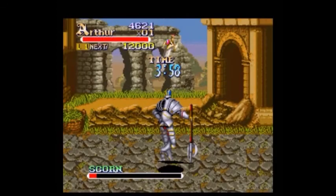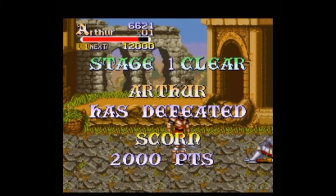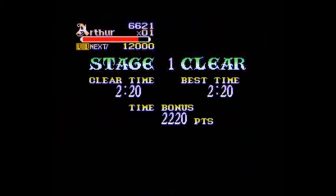You can actually change characters at this point, but I'm just going to stick with Arthur. That was my super attack — it knocks all your enemies down, but you lose a little bit of HP doing that. I hope I can get to the end of the game with all my continues.